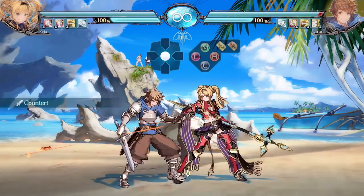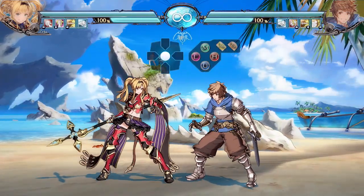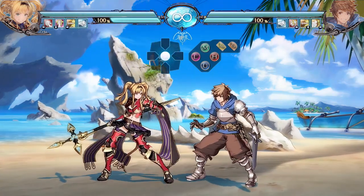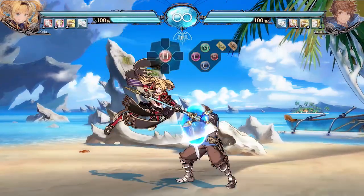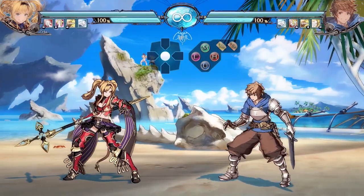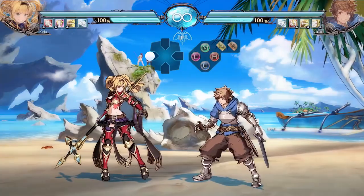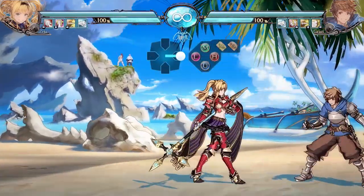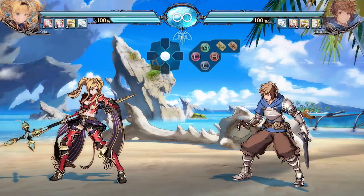JM is her cross-up button and it's really strong for determining which side you're going to land on, especially during pogo stick mix-ups. Next, JH is your main jumping button because it has a lot of horizontal range and also a really good downward hitbox. Utilize that more than anything else when jumping in on the opponent. It's also really good for boxing the opponent out in the corner to control where they go.